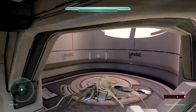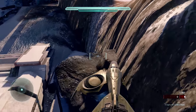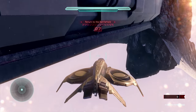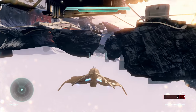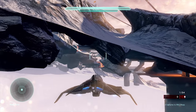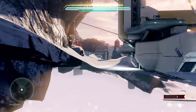Starting off with the map March on Stormbreak: if you call in a wasp and then go to the back of the right side helipad, you can hover your wasp over the helipad and fly it to the right side, then begin to descend. As you descend you will completely exit the map and can fly virtually anywhere under the map, as long as you know where all the death barriers are. To avoid the death barriers you must fly as high as possible.